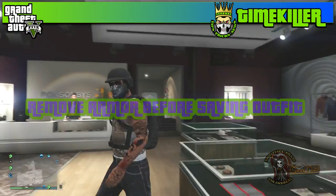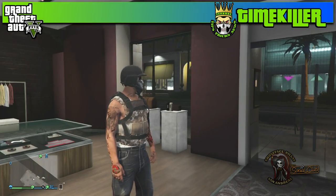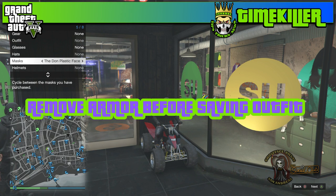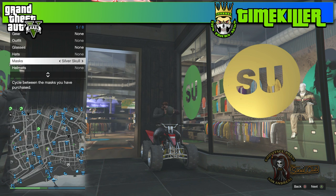That will allow you to run up inside the clothing store. I'd still suggest you go to the clothing rack closest to you and shop through there a little bit. After that, go on up to the cashier and save that outfit as a new outfit — and there you go, you're rocking the bandana with the helmet.